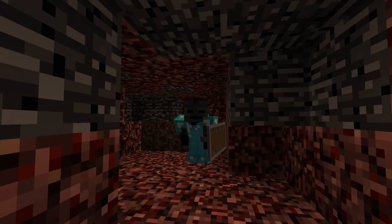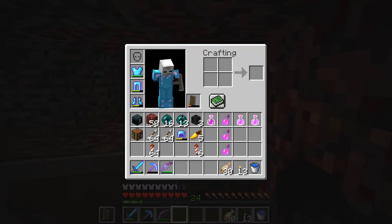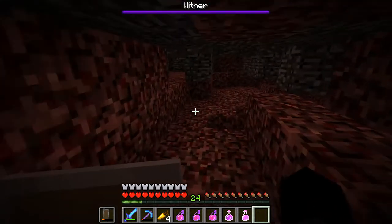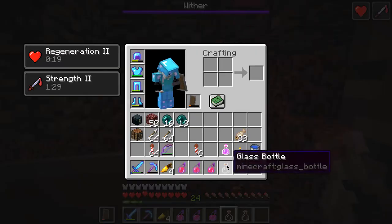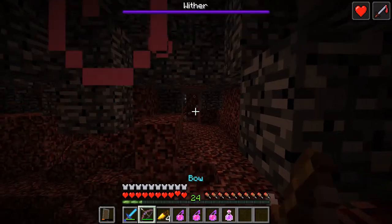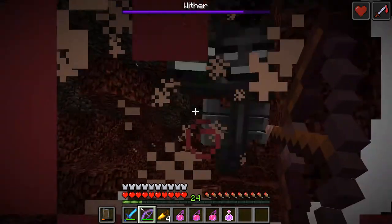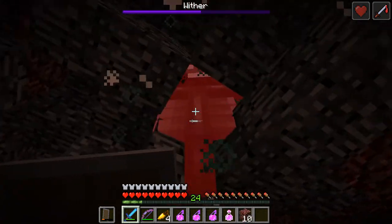Alright, it's time that we fight the wither, so let's just get ready here. Put that back on, place those there — there we go. Okay, he saw us. We're doing substantial damage. I've got Strength II on the potions side of things. I absolutely wrecked him here.